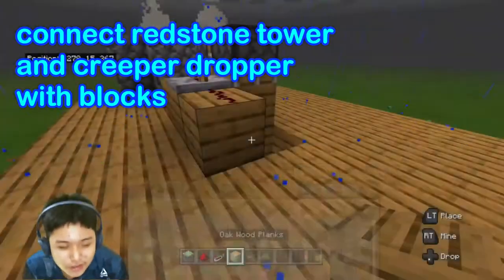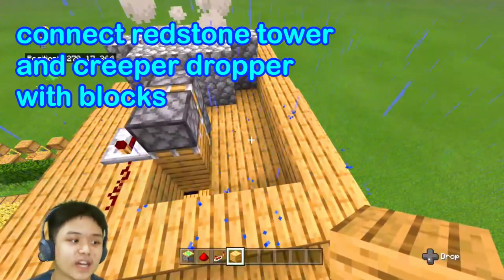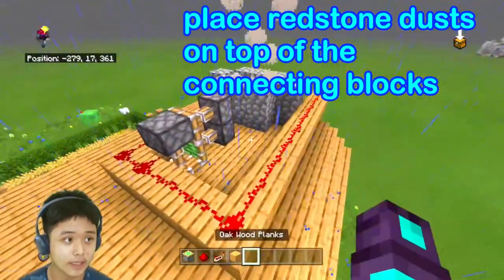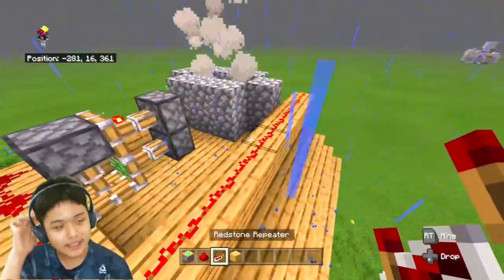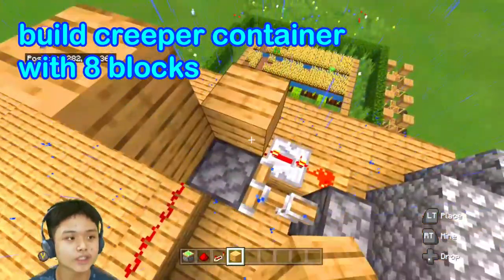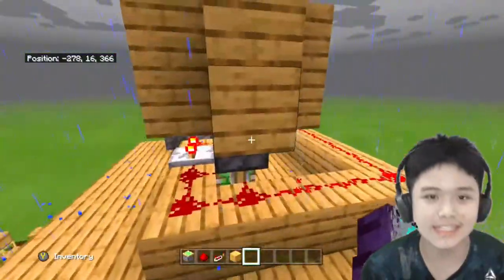Now we need to connect it. I'll add redstone dust — one, two, three, four, five, six, seven, eight, nine, ten, eleven, twelve, thirteen — so that's 13 redstone dust. I also forgot to add the container, so I'll add two blocks here, another two here, and another two. That is all for today's build!